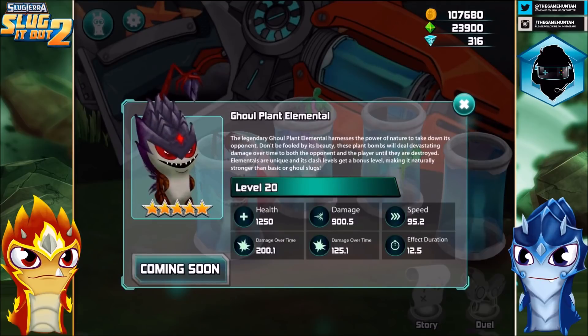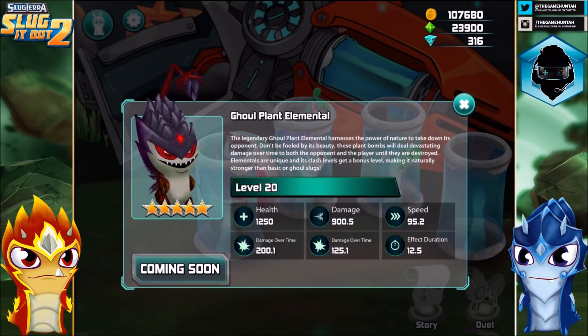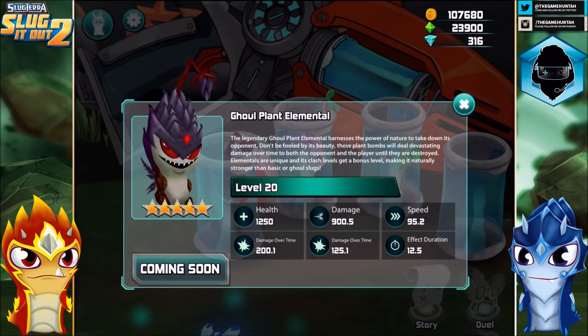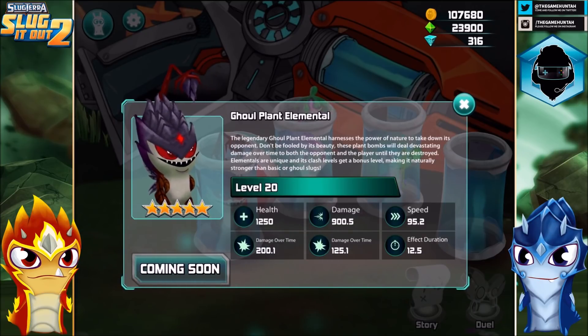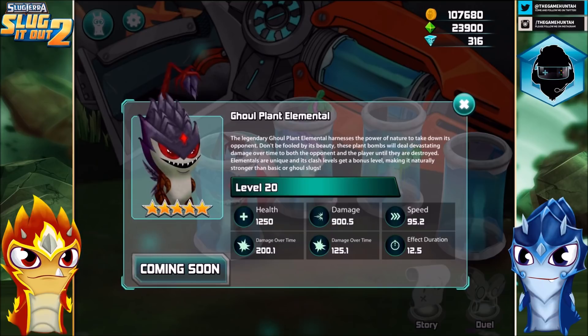Let's start first with the Ghoul Plant Elemental. The legendary Ghoul Plant Elemental harnesses the power of nature to take down its opponent. These plant bombs will deal devastating damage over time to both the opponent and the player until they are destroyed — little detail, the damage is gonna be for both of us. The health is 1250, damage is 900.5, speed is 95.2, damage over time is 200.1, and also 125 — I believe that's for the bombs — and the effect duration is 12.5. Not bad at all, over a thousand in health and almost a thousand in damage.